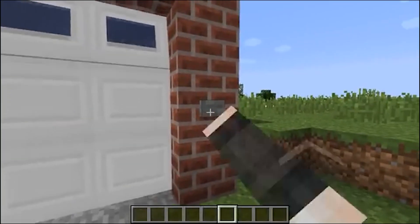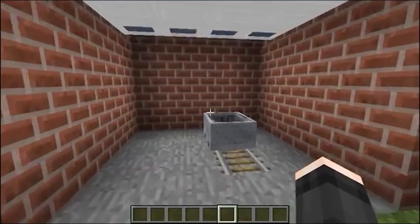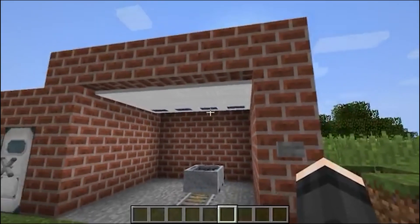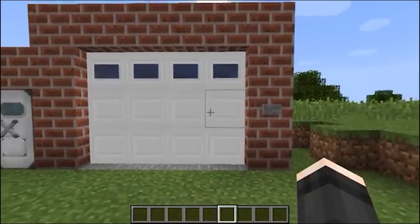The garage door can also be set quite large. Here I have a trolley, but you may have cars, a horse, or something else. That's how it climbs up, opens and closes.